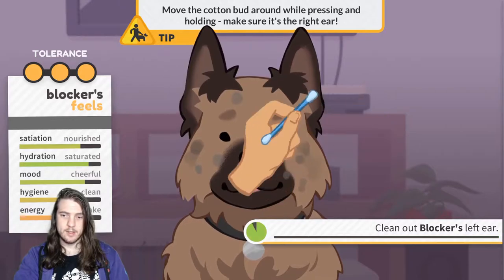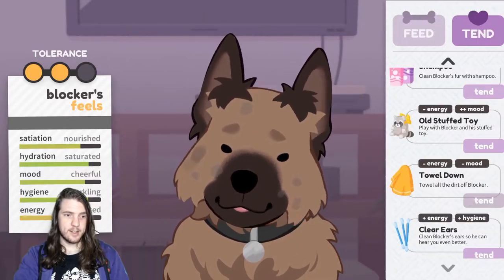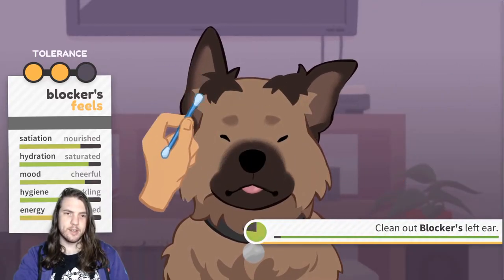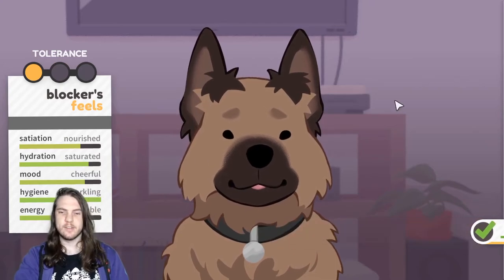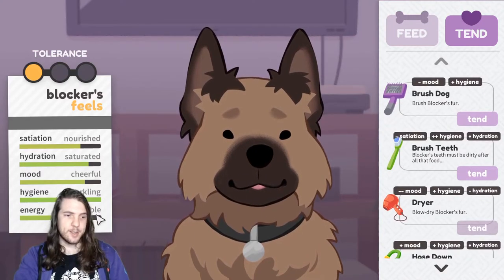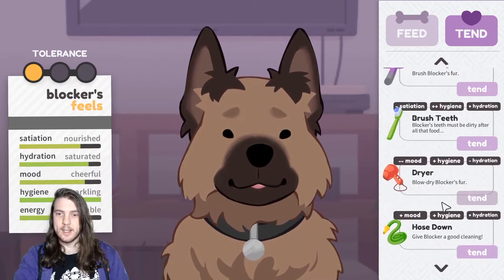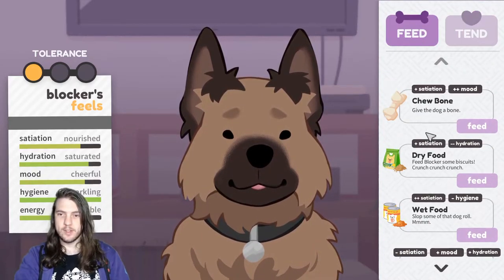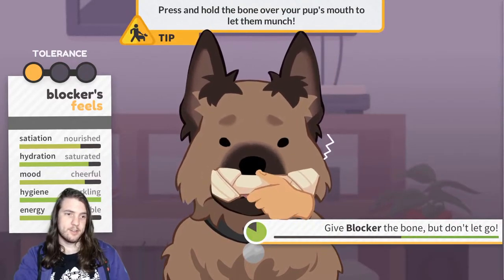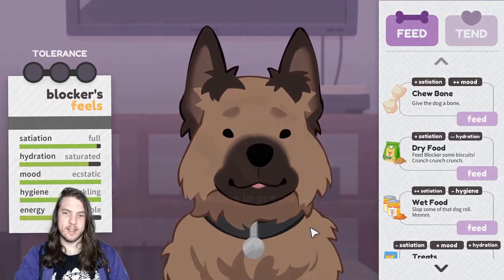You get a little minigame — cleaning, cleaning, cleaning. And there we go, we can see that increased the energy. I'm going to do that again. I believe the way this works is that there are actually combinations you can do in order to get better benefits, but I don't know what they are, and I want to make sure I get the energy up, so I just did the basics. Now I've got one more action for the day — I might go with a chew bone just to increase food a little bit and the mood as well. That's a pretty good balance of stats.